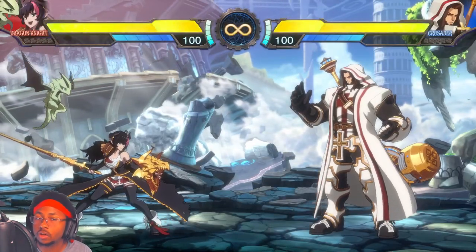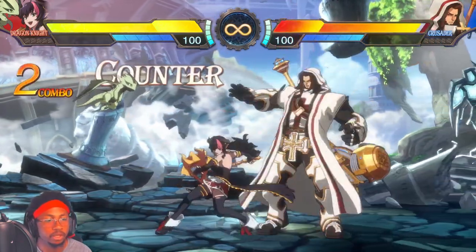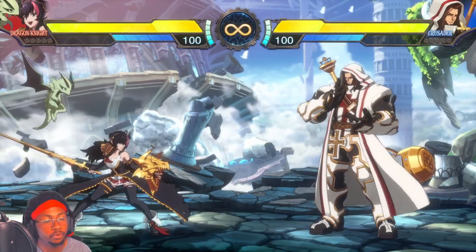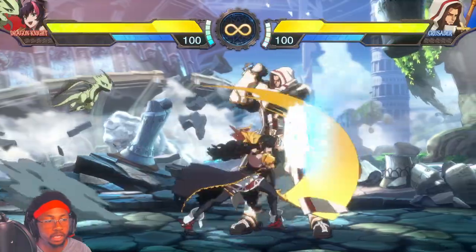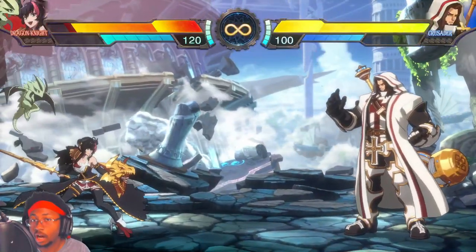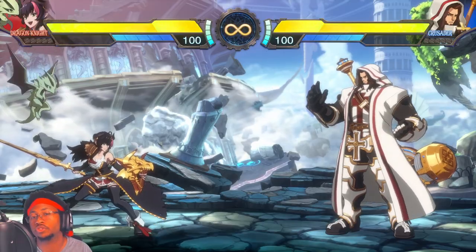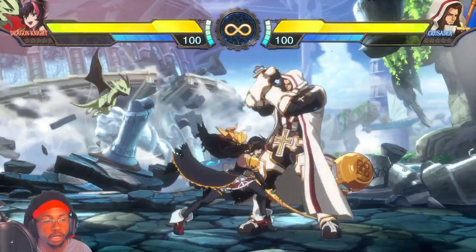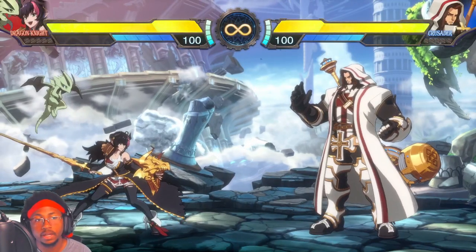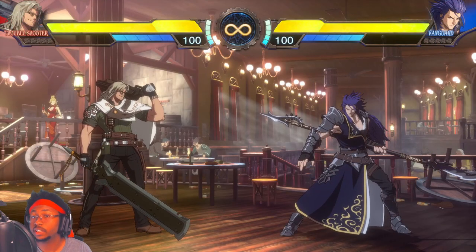This extends to your pressure as well. Say you want to do a standard frame trap — Dragonite wants to do something like A into B, leaving a small gap — but that leaves you susceptible to the reversal option. Instead, especially against Crusader, rather than going for strike into strike, you can go for strike into throw. Now he can't use the DP to escape the pressure. That's one of many DPs we're going to shut down.